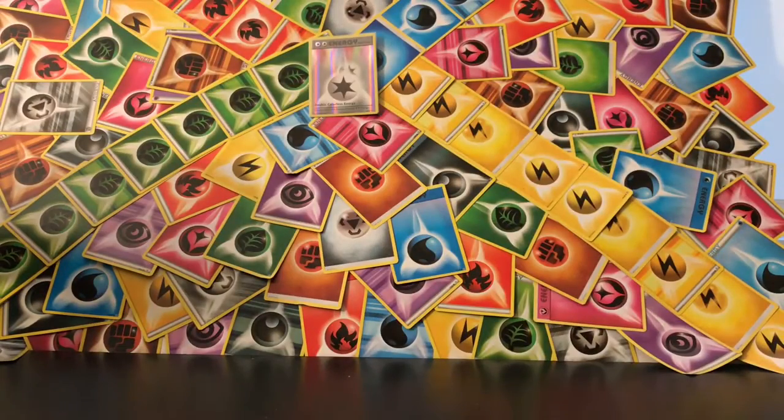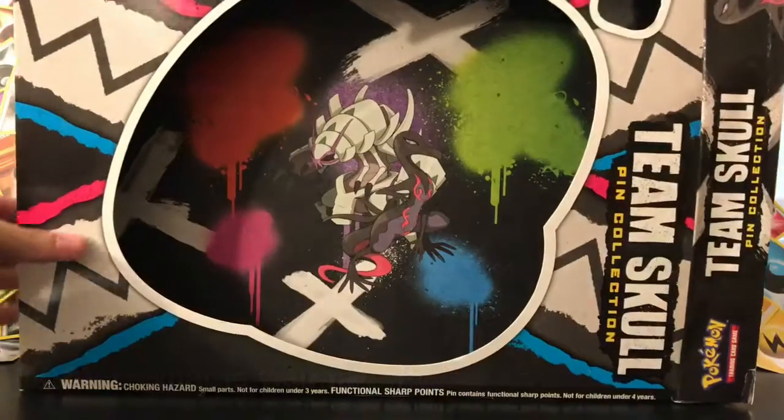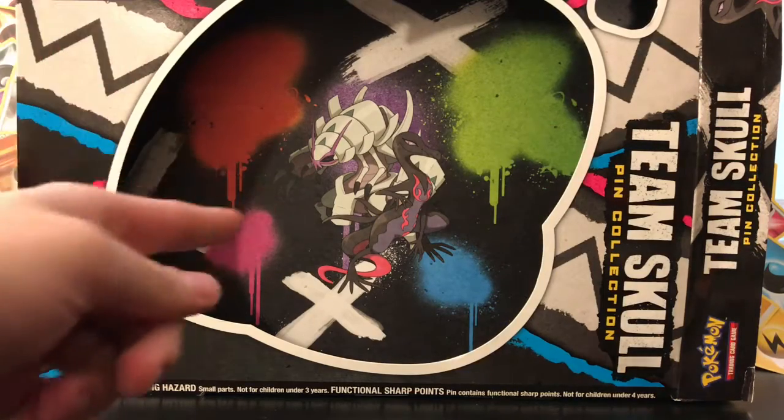I'm gonna open this up. I don't know about you guys, but I love Team Skull — probably one of my favorite evil teams. There's a background inside the box that I'd love to keep. It's just the way the box is — you can't pull it out — so I'm gonna figure out a way to try to keep that.